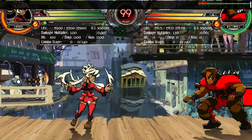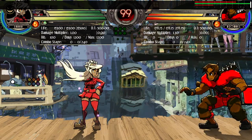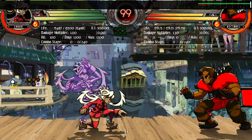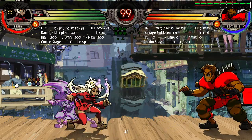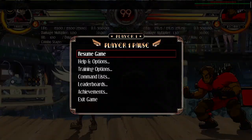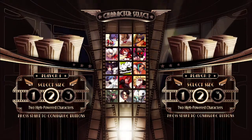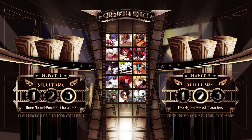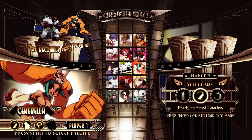Fukua has everything — dealing with her neutral is actually pretty tough, especially if she has a good assist. You need to be careful with the overhead and the low that she can hold, and she can throw fireballs at the same time. Honestly, dealing with her is mostly experience — you'll learn what a specific player likes to do most of the time.